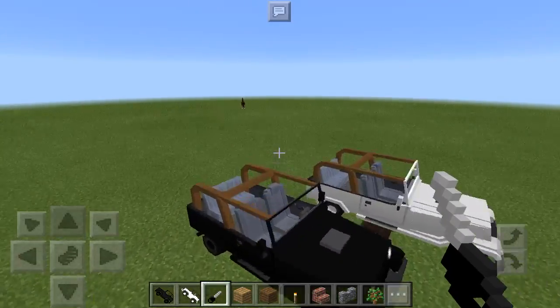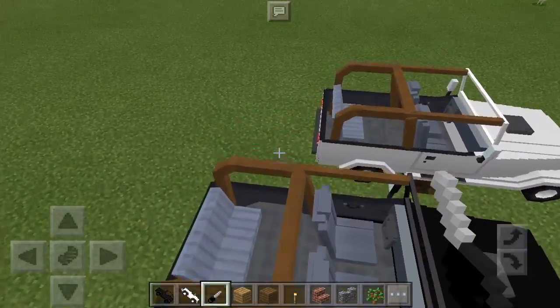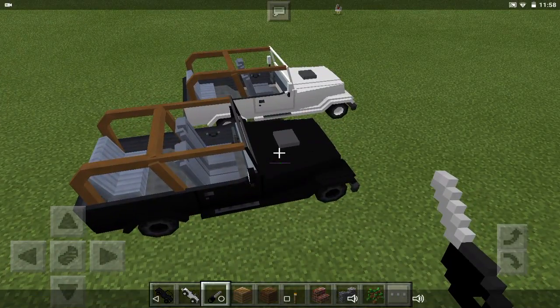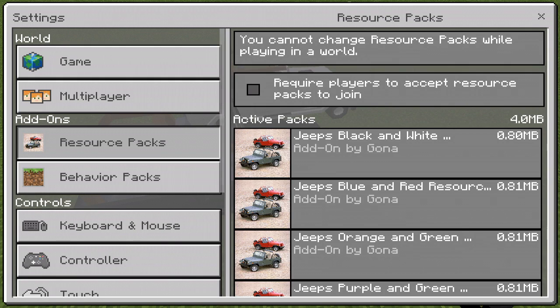The add-on download will be linked in the description down below. You go ahead and download the Behavior Pack, but you also have a couple of options to choose for your resource pack. You can't enable all of them at once, which is what I tried.